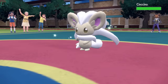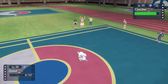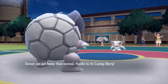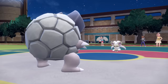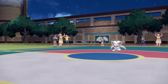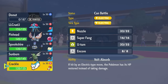They switch into Cinccino, which is definitely a problem — it can set up and be an absolute issue. Getting knocked down to 6 HP puts us into Custap Berry range, so I just click Explosion. We go for that free Explosion, where we ordinarily wouldn't be faster, and we absolutely demolish that little hamster. While we do lose Golem, I set up Stealth Rock and took care of two Pokemon — that's what this Golem is built to do.